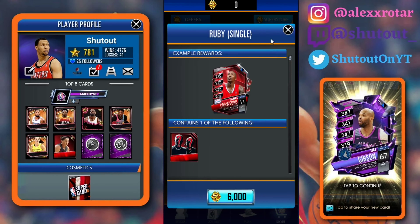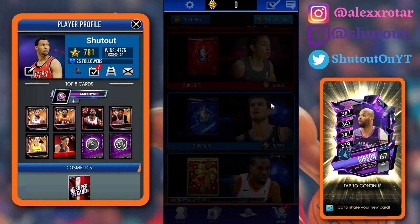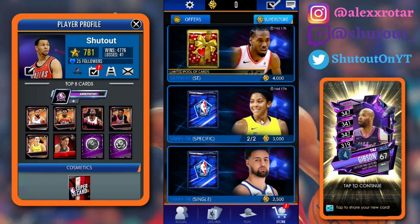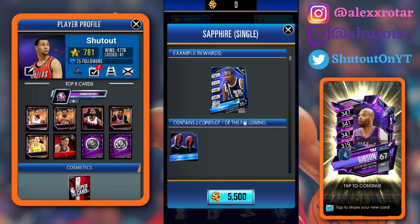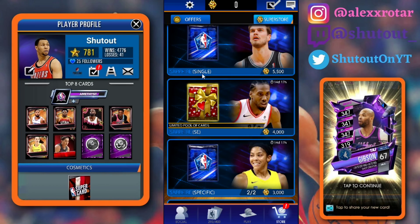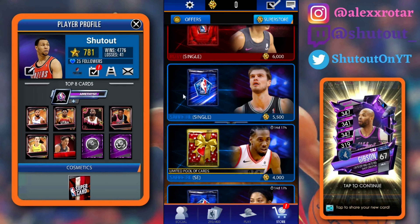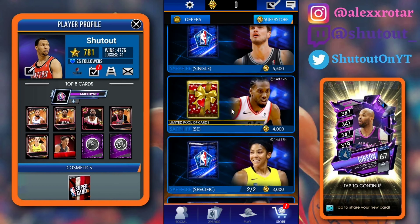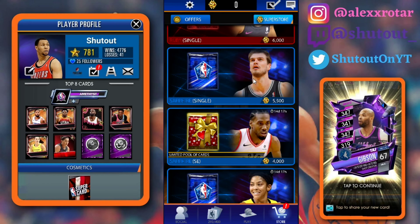We got the Ruby single for 6,000. We got the Sapphire single for 5,500 — actually this means Sapphire pro, because if it was single and this one's single, there's no point. So yeah, you get a Sapphire pro for 5,500.